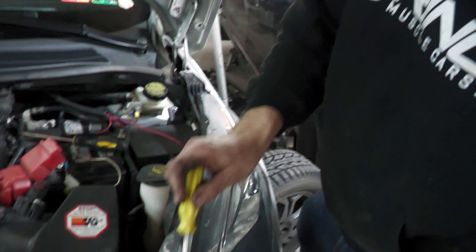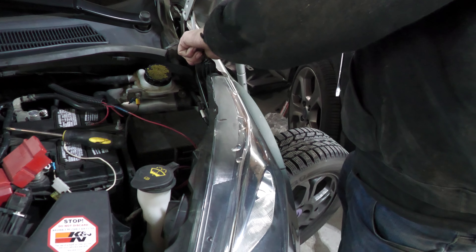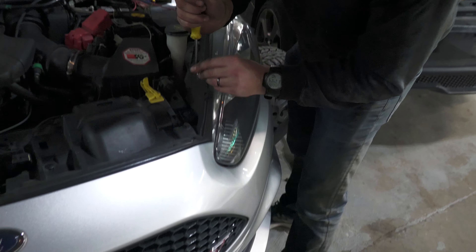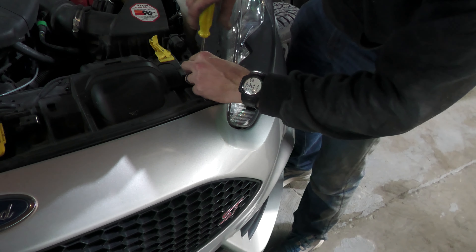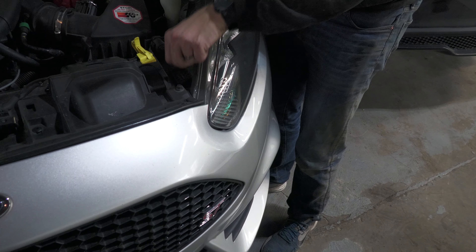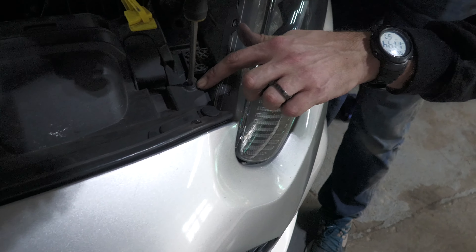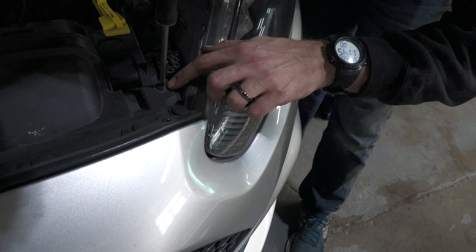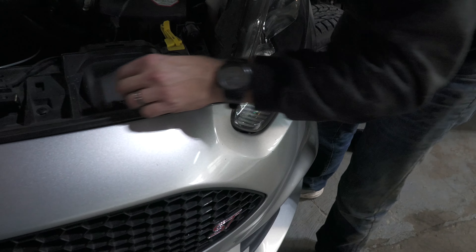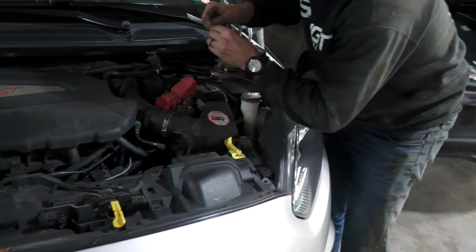There are two torx screws — or you can get a flat head in here — one up top and one at the bottom. The reason we're doing that is because eventually we're going to need the bolts that connect the fender to the bumper, and we need access to them. The headlight is definitely in the way for that. Take a Phillips and unscrew that plastic pop rivet screw. Pop that out.